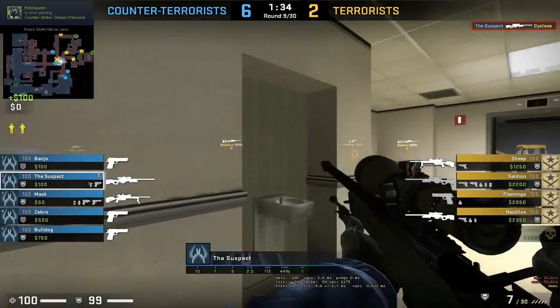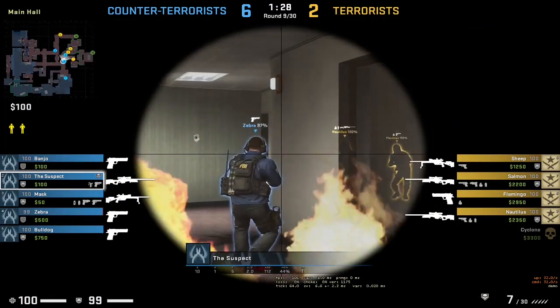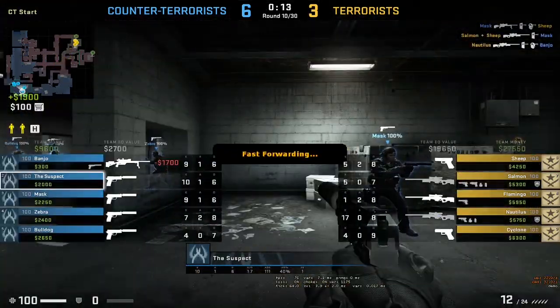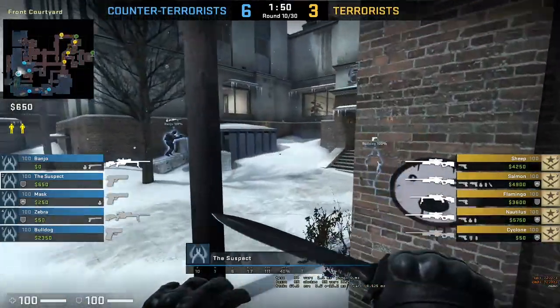Oh nice flip. Aim, aim, aim through the wall - come on man. Zebra goes down, and nautilus gets suspect and finishes off - it's a city team. I wonder why they can't play the game legit.